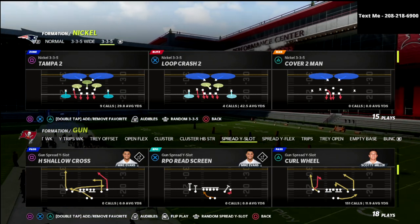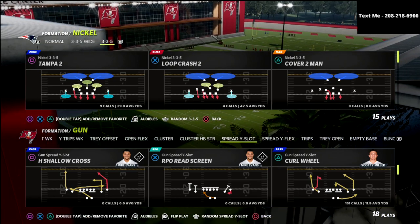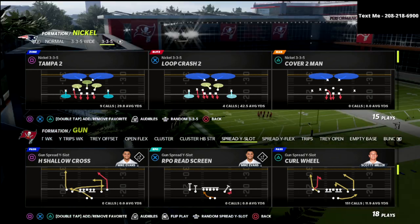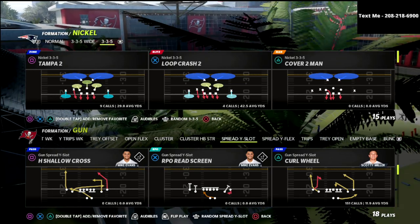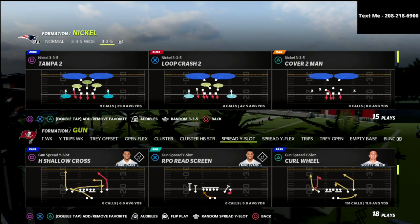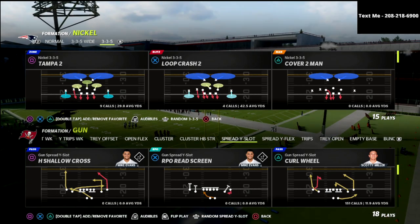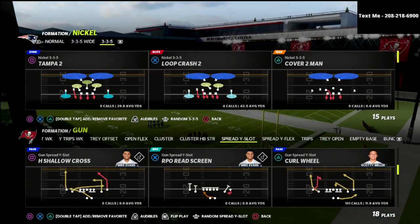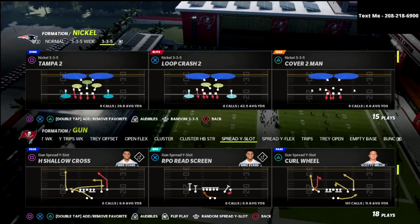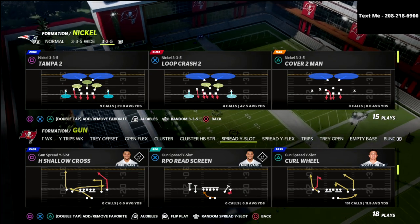What we're talking about today is one of my favorite concepts in the Air Raid, and that is the Shallow Cross concept. I love this play because I think it's one of the more simple and at the same time one of the more effective concepts in the Air Raid offense. We're going to show you a couple of tricks with it that I like to use in Madden that just make it even better. It's literally effective against any defense.